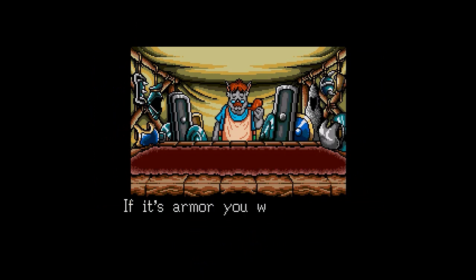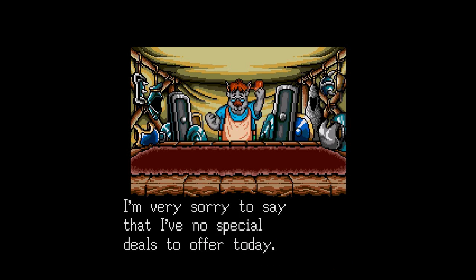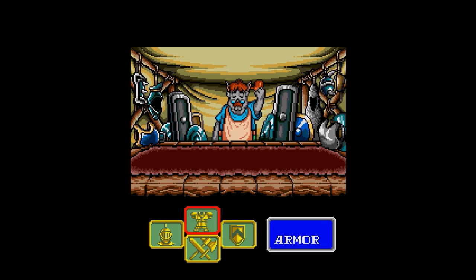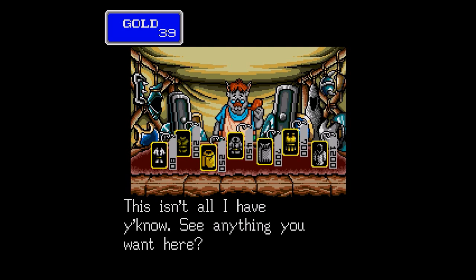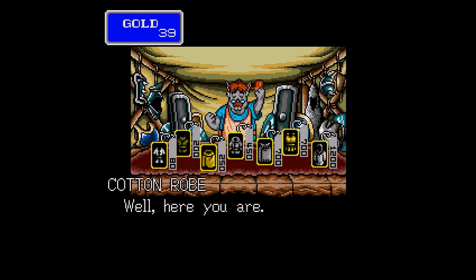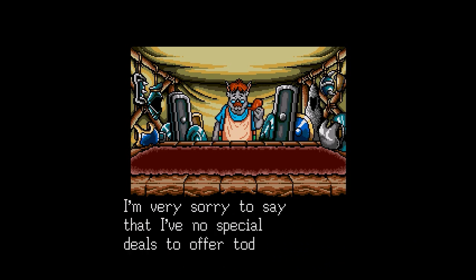Now the armor shop — we can't buy anything here, I'll just give you guys a quick look. 'If it's armor you want, you've come to the right place.' We can buy, sell, deals. 'I'm very sorry to say I have no special deals to offer today.' He's got armor. We have the woven robe — we'll be upgrading to straw robe next. I can't say how a straw robe would be really effective against anything, but it's better than the other two robes. Then hemp robe, leather armor, and chain mail. We also got bronze armor, which we cannot do. No special deals.